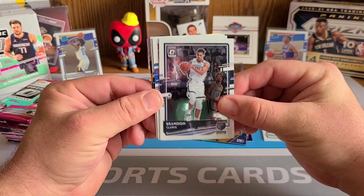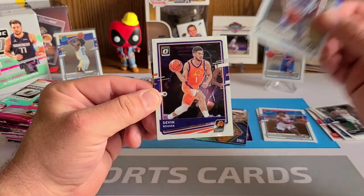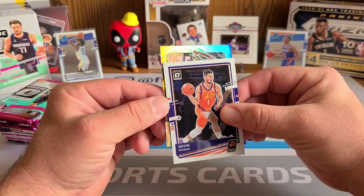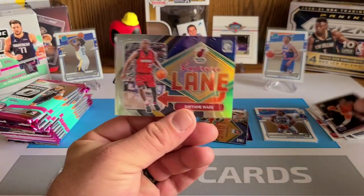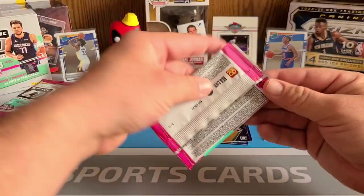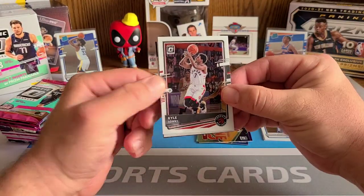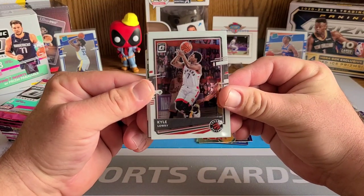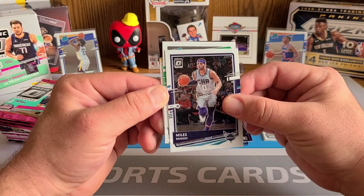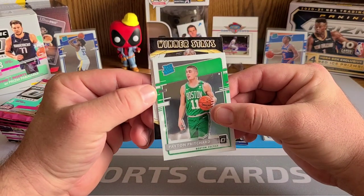We've got Brandon Clark in our next pack — hitting the PC hot box to start it off, we'll definitely take that, and it's in much better shape and a better player. Devin Booker and we've got a Prism Express Lane of Dwyane Wade. Optic baby, it's here! Be on the lookout for megas this week on Target's drop. I would assume they're gonna come this week — if I was a betting man, they'll be on Target's drop.